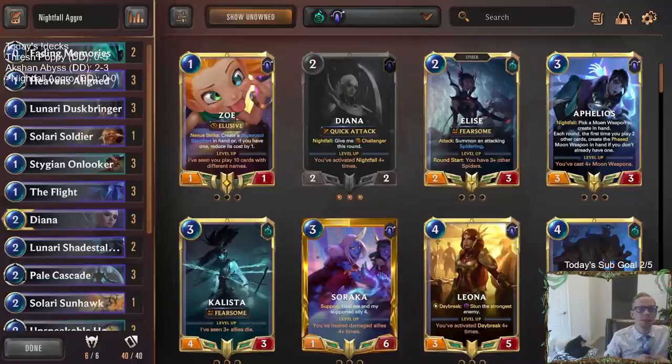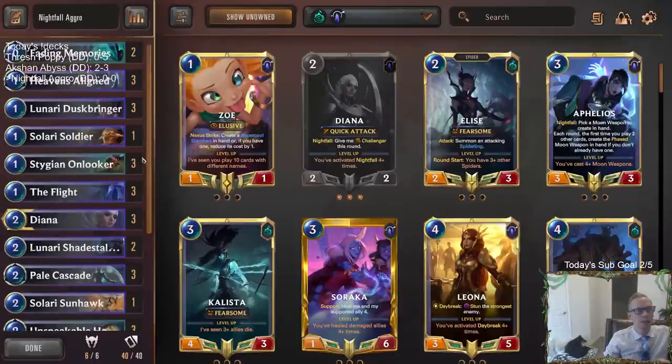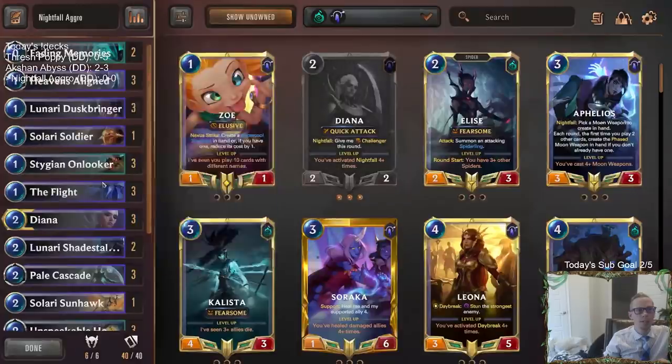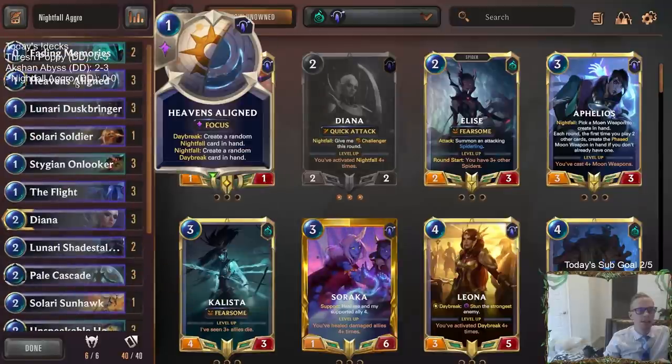This is a viewer-submitted list that looks pretty good. It's really low to the ground, and I like that a lot. 30 of our 40 cards — 75% — cost either 0, 1, or 2 mana. And a lot of these cards replace themselves. Heaven's Align will enable our Nightfall cards, but then turn into a different, larger, more expensive Nightfall card.